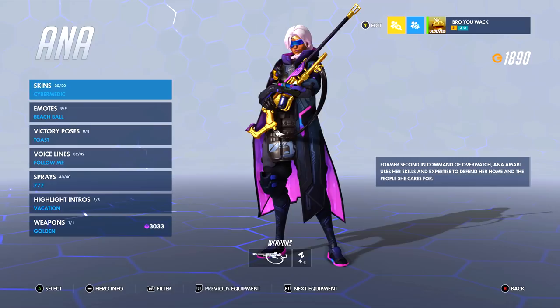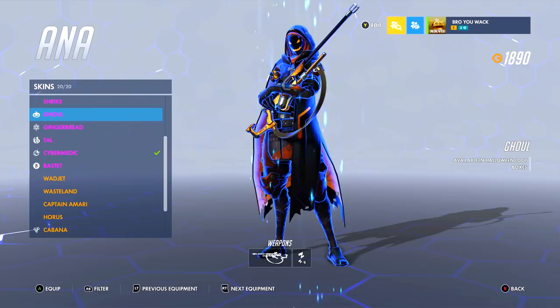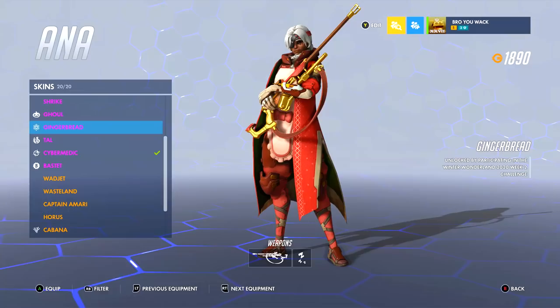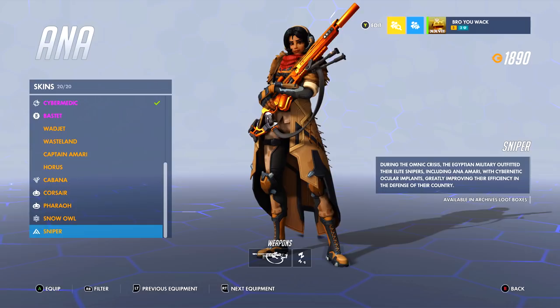The first hero we're looking at is Ana. She's one of my favorites when it comes to cosmetic items, specifically her skins — they're very fun but very sporadic. Right now I have Cyber Medic equipped because it just recently released. Her epic skins like Ghoul and Tal are scary and creepy, Gingerbread is what you expect from an epic skin but kind of boring, and even the best hero skin challenge skin.